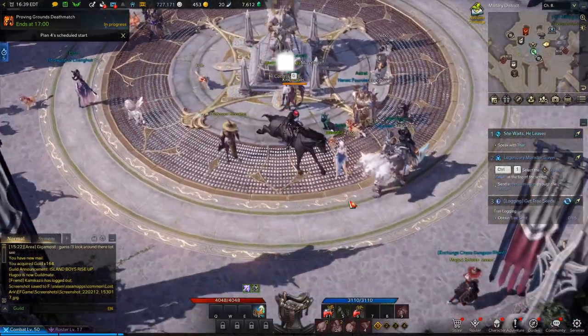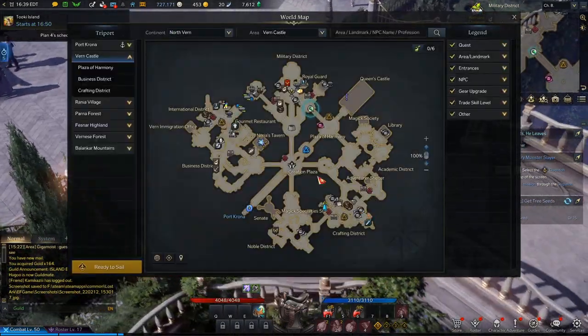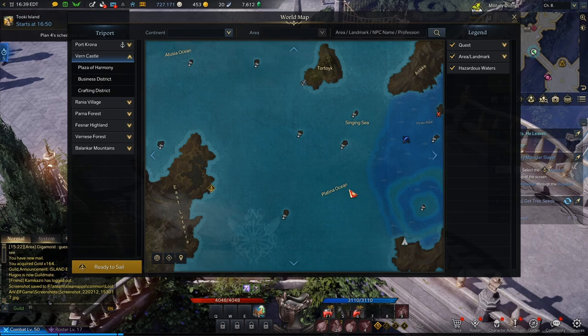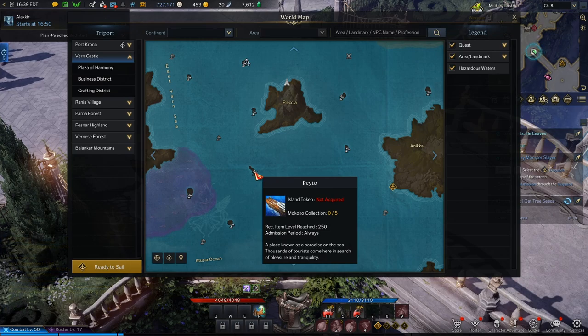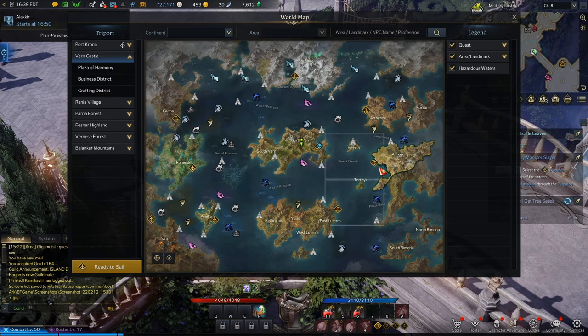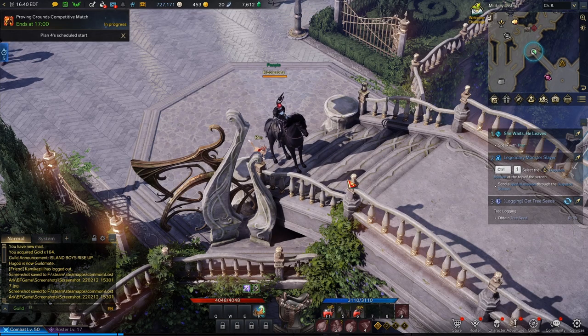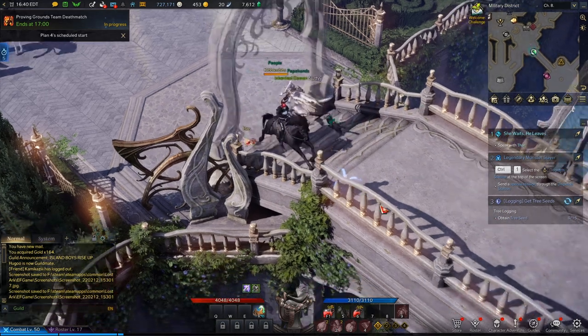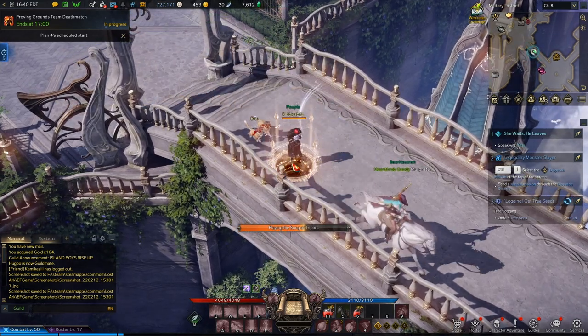The biggest method that people have been doing — like those who came from the Korean and Russian servers — is the Island Chains. I was told you start off at Pato to get a song, and then you go over to Mercia, Lullaby Island, or Freedom Isle — one of those. I'll make an advanced guide for the optimal island route. But go do all those islands, explore them, and that will get you a ton of materials.